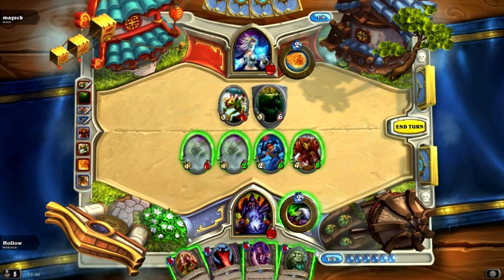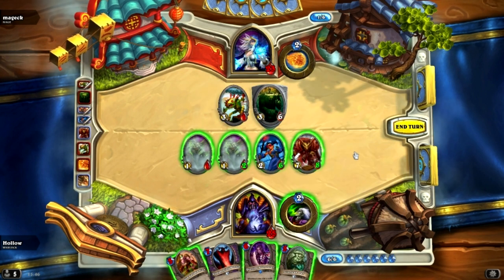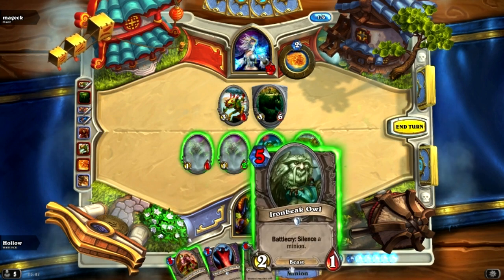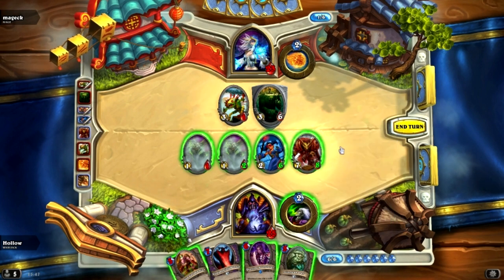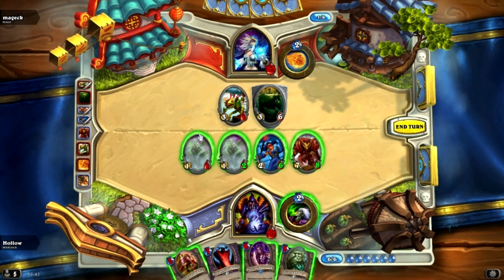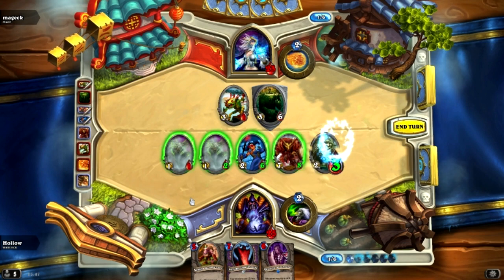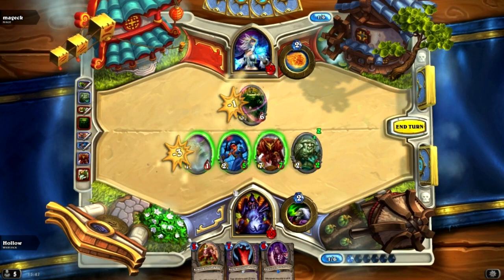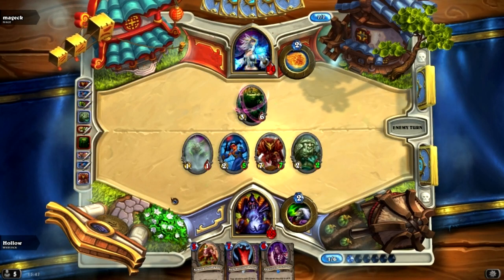We have a couple of choices — throw down this Iron Beak Owl and silence something, probably the taunt. Or silence the Venture Kill Mercenary, which would make all of this cost three less mana. I'm thinking there's a Flame Strike coming next turn. So we silence that, use a Blood Imp to get rid of that, and then just ignore the other and get some damage through — try and get him as low as we can.